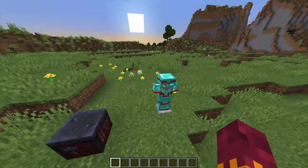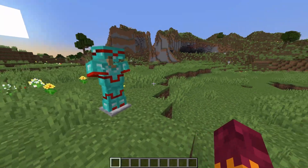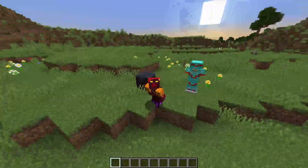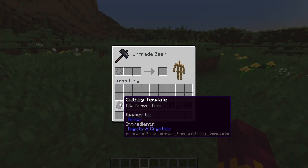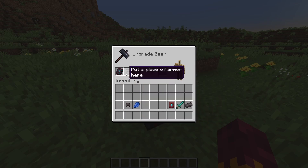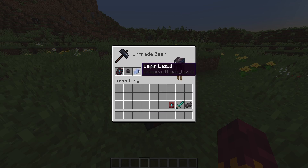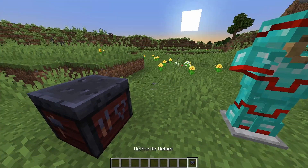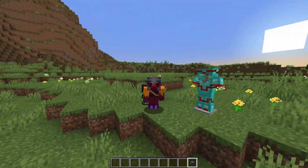We're going to start out looking at the armor, armor stand, and smithing table changes, because these are the biggest ones that everyone is most excited about. The way you take advantage of these changes is you put one of these new smithing templates into the first slot, put the armor you want to tint in, then put in the color. You get a little preview, and if you do this, you can see we have a bit of blue on our helmet.